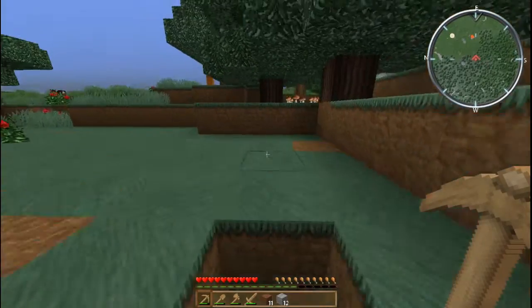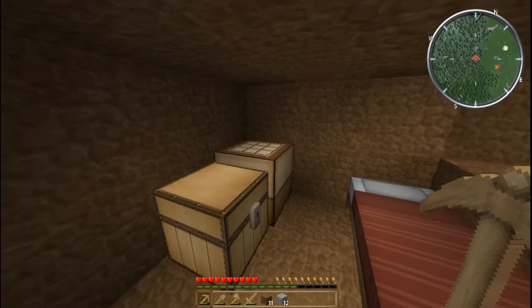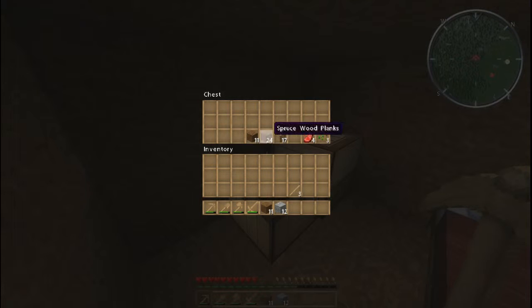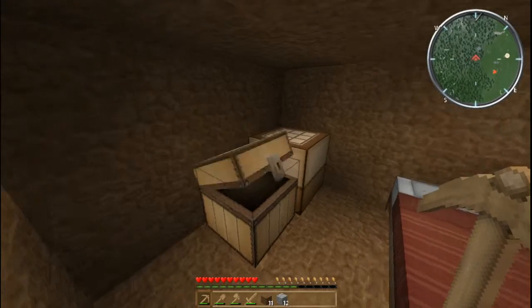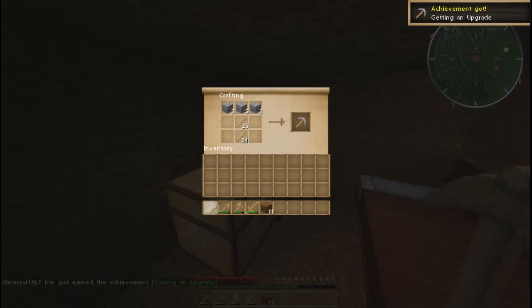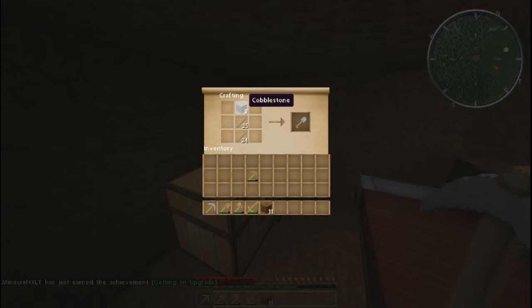Let's climb back up and make some stone tools — welcome to the stone ages! We'll need more sticks; we can use the spruce wood for that. It doesn't matter what wood you use for sticks — they always come out the same color. Put the sticks here like so, add cobblestone there and there, and you have a stone pickaxe. Once you get stone tools it's going to be much easier. Now we have a stone shovel, and you can make a stone axe for faster wood collection.